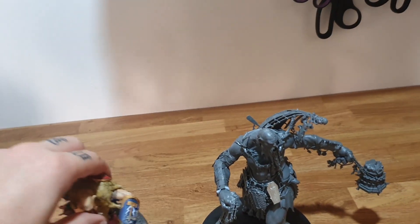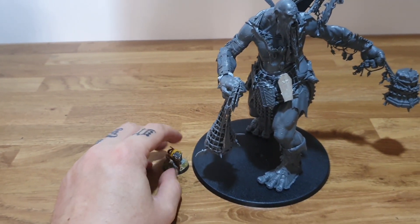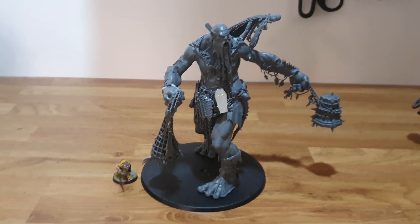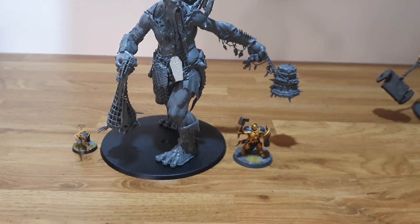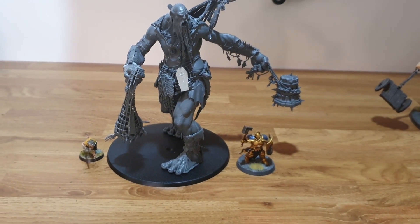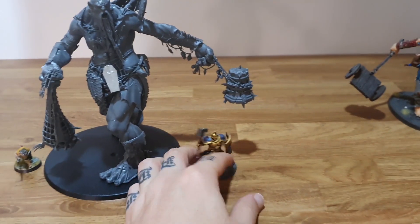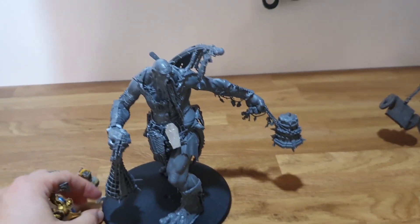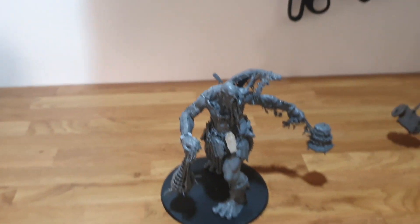Let's get some more miniatures in — I apologize, I'm just filming this on my phone. Here's a little Clanrat; you can see the difference there — you could stomp on him quite easily. And a Stormcast — could easily stomp on him too, give him a kick. The Stormcast is about the same size as this bit of building that he's thrown around, so yeah, very cool.